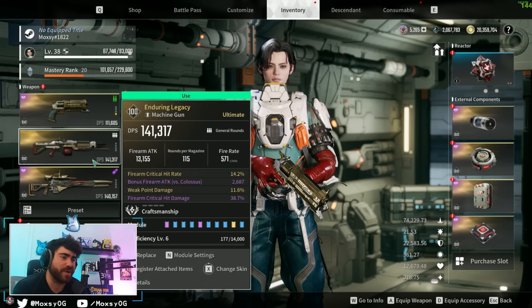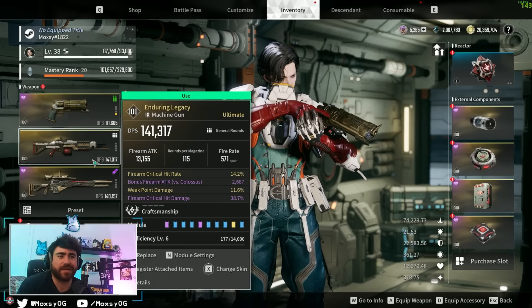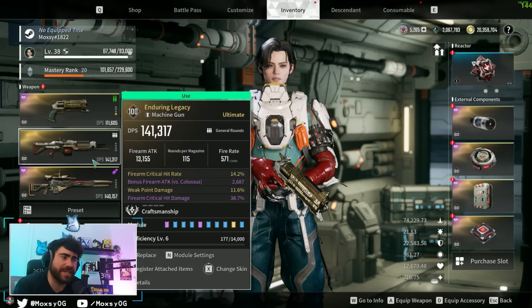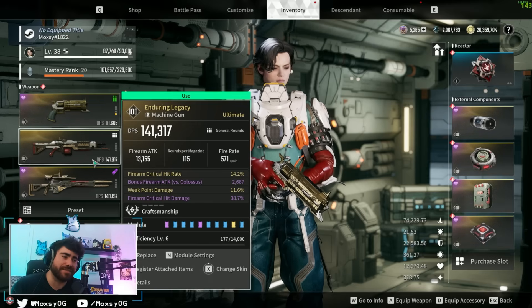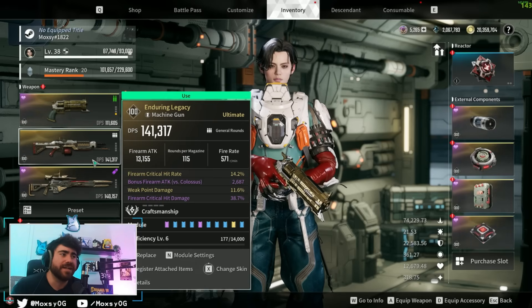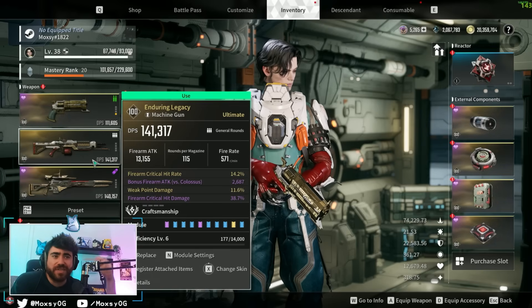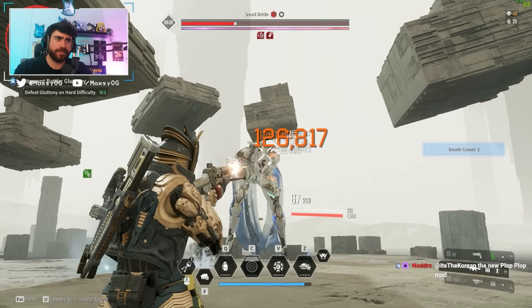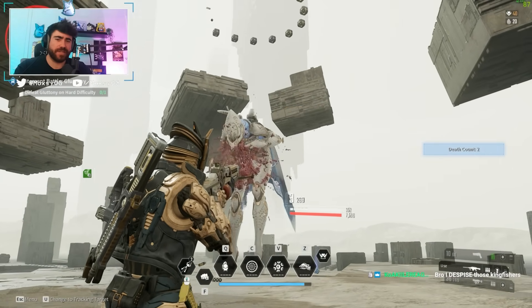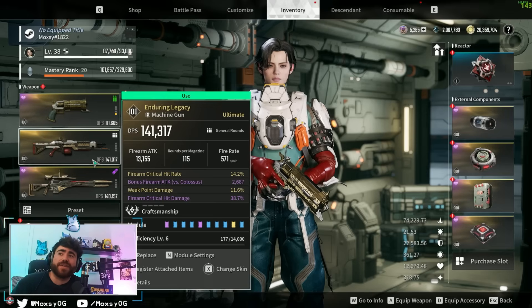That's going to do it for the build guide on the Enduring Legacy — let me know how you built this weapon. I was originally going to put out a video comparing the Enduring Legacy versus the Tamer, and I actually found that with fewer modules, the Tamer was killing things faster. The Tamer is just a better raw DPS weapon, but the Enduring Legacy has a higher ceiling thanks to its buffs, legendary passive, and ability to keep improving with ranks. For a long-term LMG investment, the Enduring Legacy is better — but don't discount the Tamer as an early-game monster that can carry you through every hard mode boss.